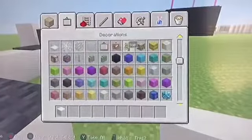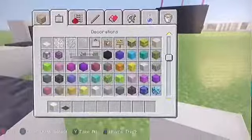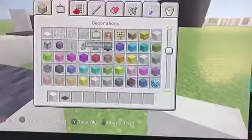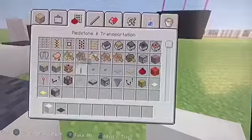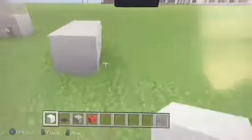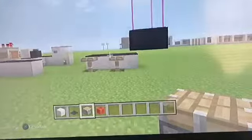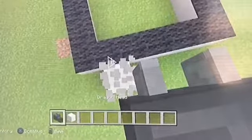One more thing before you guys leave — get a quartz block and a carpet, then look for a piston and a redstone block. Place a two-by-four, place the carpet on top, break two deep down on each side, and place a redstone block at the bottom. Then place the piston like that, and you've got a table and some chairs. And that's it for this video — click subscribe, leave a like, and see you guys in the next video. Peace.